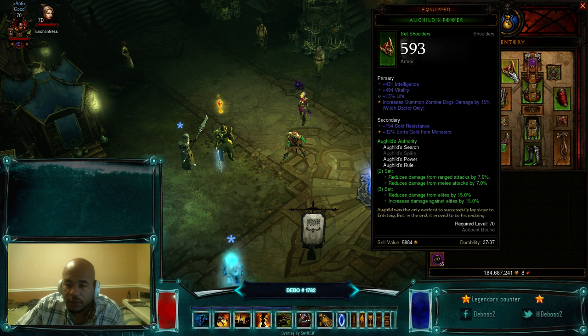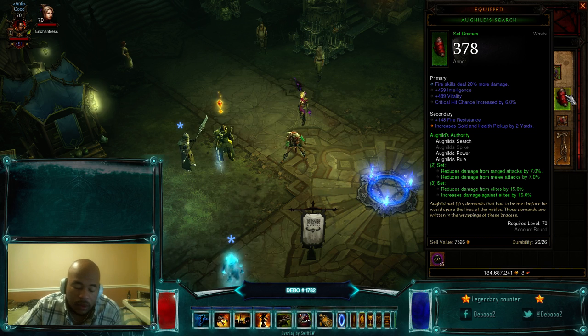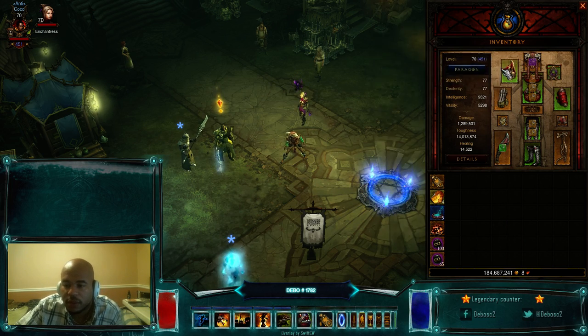Running the three-piece Aughild's Authority: preferably you want int, vitality, armor, and increased Zombie Dog damage. I want to be re-rolling the shoulders this weekend to hopefully get perfect stats — at least 498-490 vitality, armor, Zombie Dog damage. Same thing with the chest: going for 490 int and vitality, 15% Zombie Dog damage. For the element, you can run physical for more damage from the Pain Enhancer gem, fire for the fire dog, or poison for the Gem of Efficacious Toxin and the poison dog. I'm choosing to run fire on this one and I'll be crafting a bunch of these to get perfect stats, because when you're pushing the highest Greater Rifts you just want all your gear solid.